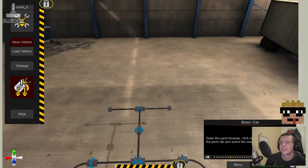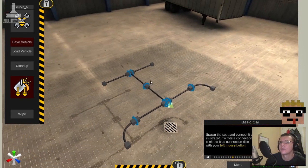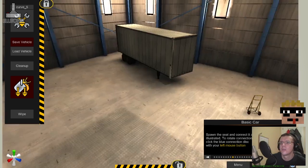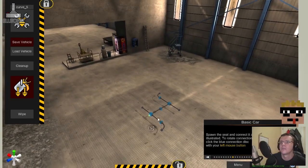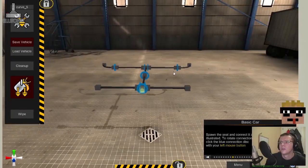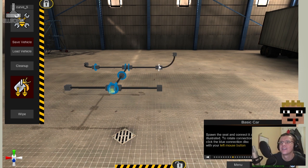I could see that getting annoying — we have to make sure we've selected the right end of it. I've done it on the front instead of the back, so let's disconnect and move those. To rotate connections, click the blue disk. Here's an idea: when you're being given a tutorial, read it — it might actually answer the question you're trying to find the answer to.